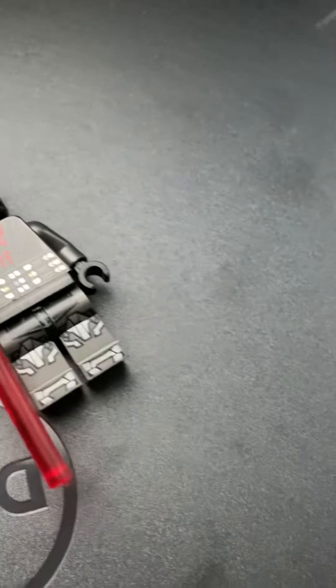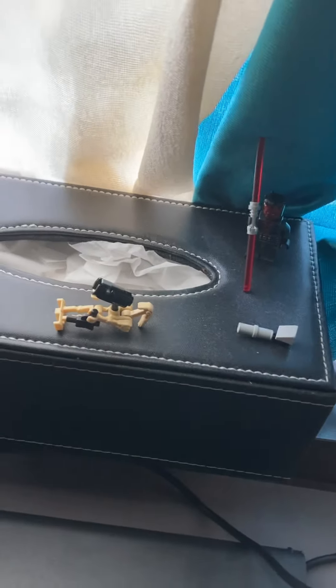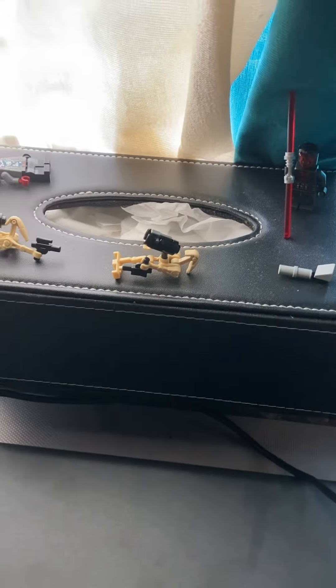Or you can create your own Sith. Add them to your droid army. The last tip: if you have any figures from other series, like this one from Jurassic World, add a bounty hunter to your army. Just grab them a blaster or make one custom. And boom, there you have it. Check how to make custom blasters in another video on my channel.